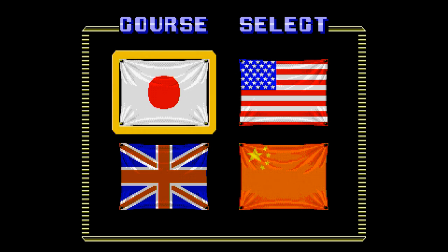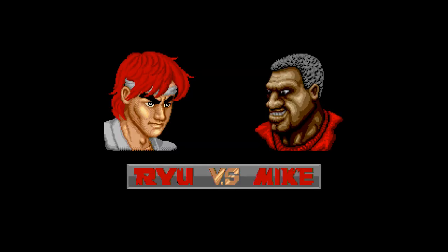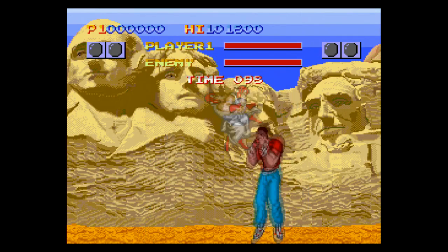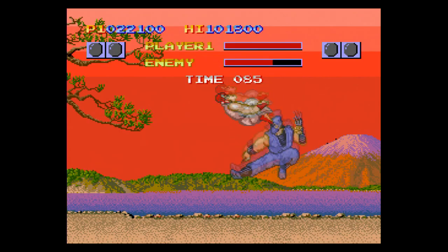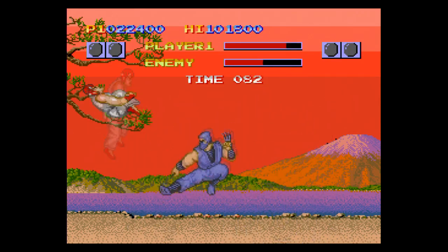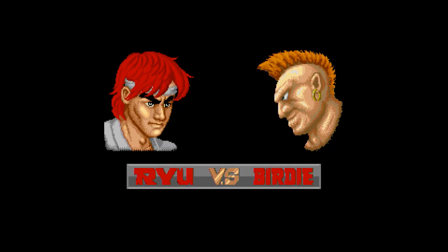When you first gaze upon Street Fighter, you'll notice all of the building blocks that made up the beloved sequel are there. This includes the best of three fights, the life bars, the plane flight sequence, the eight major fighters, as well as two bosses across the world, and even includes some familiar faces.